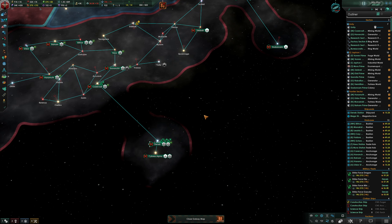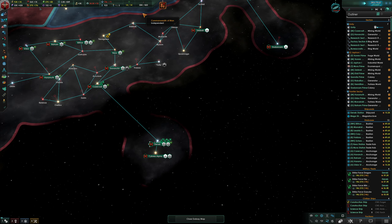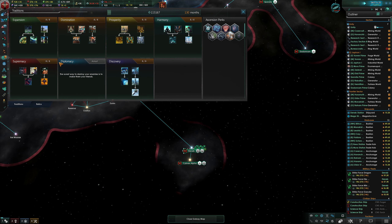We're at about 12 minutes. Let's go ahead and finish up the episode here — I'm going to let the timer run and keep the recording on. I forgot that I needed to research the Colossus Project, so I went ahead and did that. We have 13 months left for that to be complete. And I showed you that we took Galactic Contender.